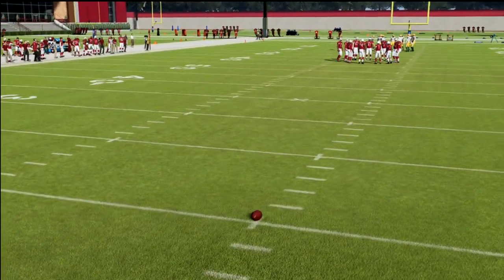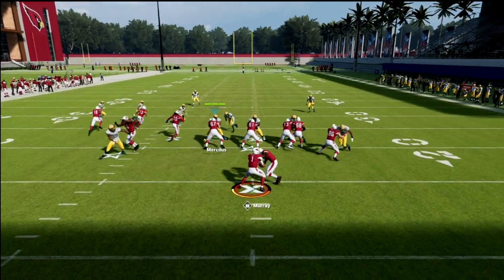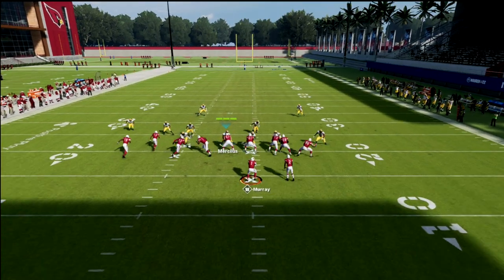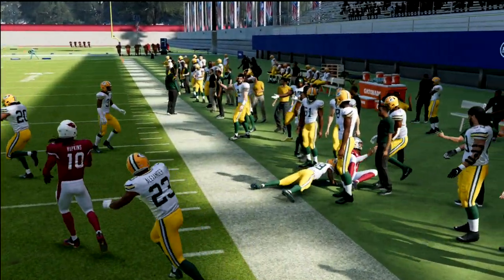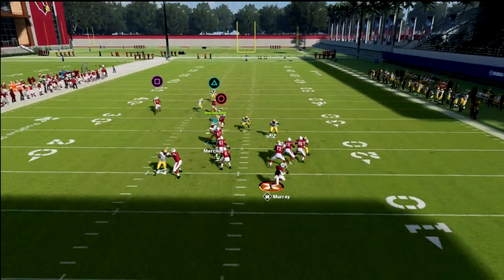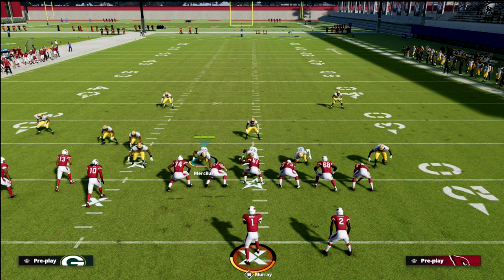I'll just set up my rollout without any adjustments to show you that with escape artists you can literally just get out of the pocket and change direction so fast — it's insane. Obviously if you had Lamar doing this it's even better than Kyler, but it doesn't matter, there's just no way to stop it. You might say, why don't you just put a spy on the field and contain? Well, escape artists will outrun the spy and can swerve the spy — that's been an issue in Madden for years.